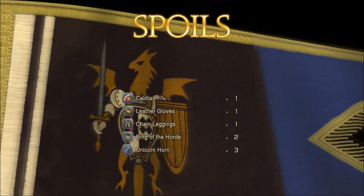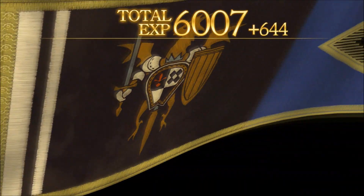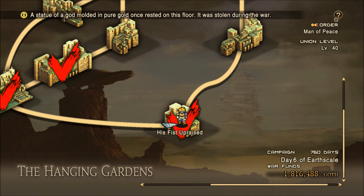There we go — a couple of unicorn horns. No incapacitations, we did all the things. Man, this is gonna be a quick one. It might not have been a bad idea to stick all these Hanging Gardens battles into one long video, but it would probably get pretty long, and we're gonna have to do some farming especially in the next one. Anyway, that's gonna be it for this one — hope the guide was helpful, and thanks for watching.